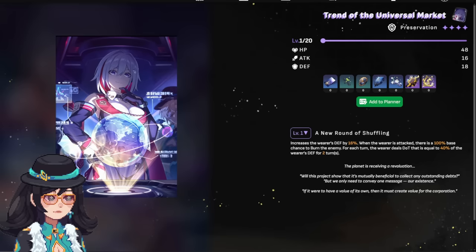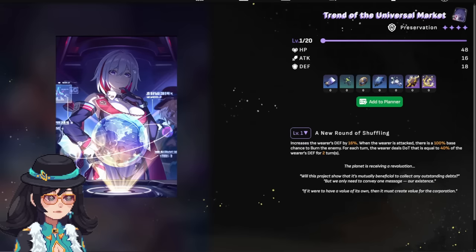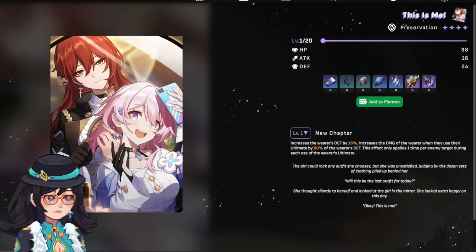Of course, his ultimate also inflicts a debuff, and if you look next to Topaz on the right you can actually see him there — so maybe put that light cone on him. A lot of preservation light cones with defense are really useful for him. The 'This Is Me' light cone is also a possibility since you get more defense and the damage when the wearer uses their ultimate increases by a percentage of your defense. But honestly, I'm pretty sure the majority of his damage output will primarily come from those follow-up attacks, so keep that in mind.